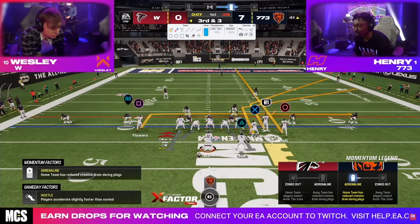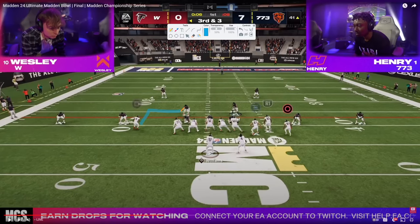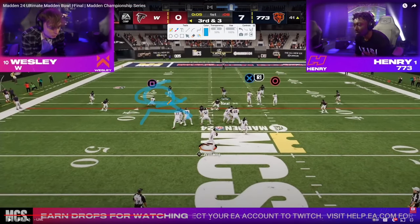Wesley goes to double corner again. Watch this little in route and watch this hook curl just rob it — this is just fantastic. If you want a good adjustment sequence for this formation, this shaded down yellow is so good against this formation. It really is.